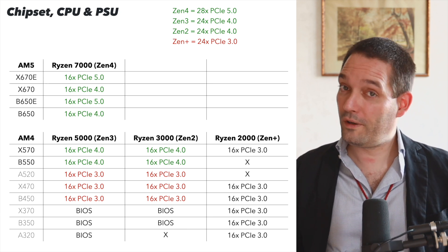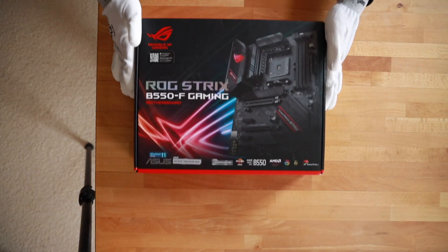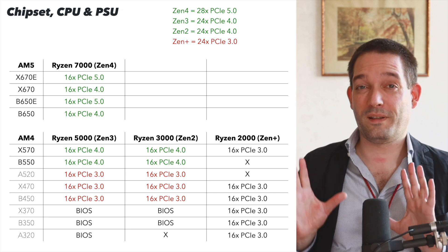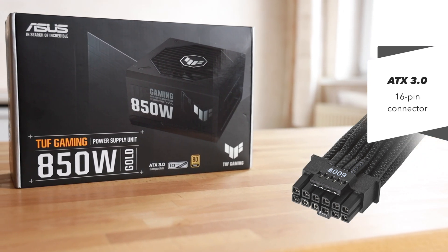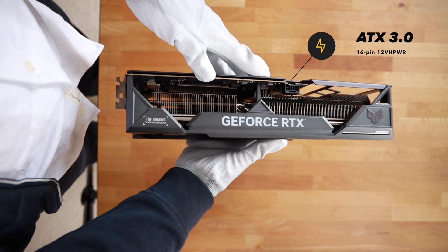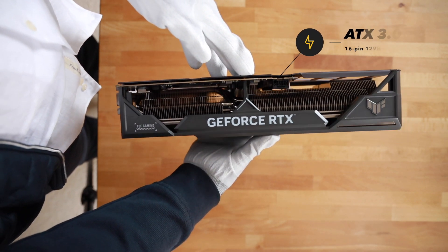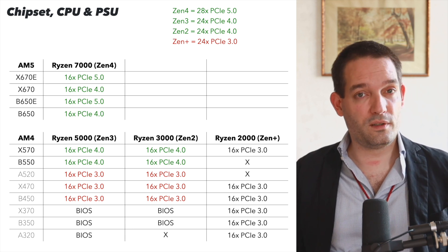Another consideration is the chipset. Modern chipsets like the B650 are nicer, but the B550 also performs very strongly if you have an X3D cache CPU. Besides chipset and CPU, the power supply matters too. For more powerful cards like the RTX 4070 and above, it would be nice if building a new system to buy a PSU with the ATX 3.0 standard so you can use the new 16-pin cables. Using the old ATX 2.0 standard means you'd need adapters.